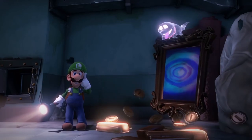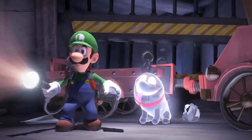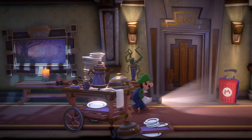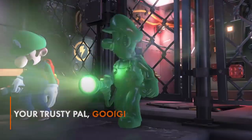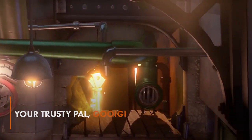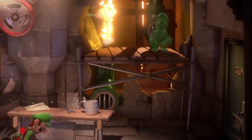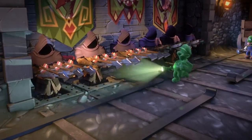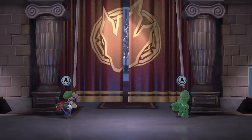But the best new tool Luigi has to battle the spectral beings is himself — well, more like a goopy and gooey version of himself. Enter Gooigi. This collection of goo looks exactly like Luigi, but he's got his own powers. Gooigi can pass through spikes, squeeze through bars, and even slip through tight pipes. The only thing Gooigi has to be scared of is water — get Gooigi wet, and he'll wash away.